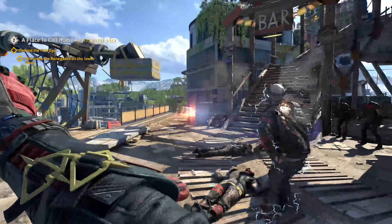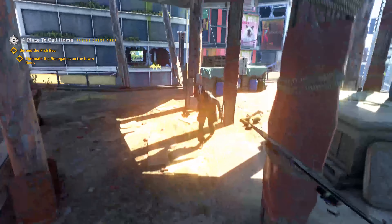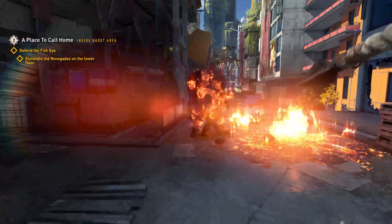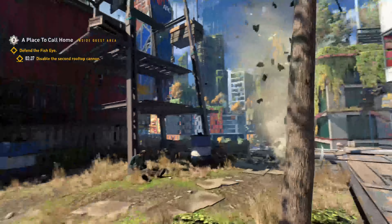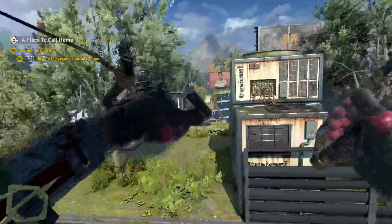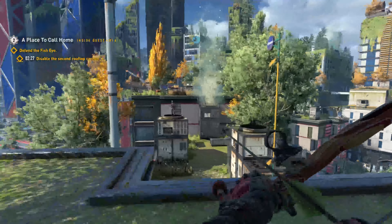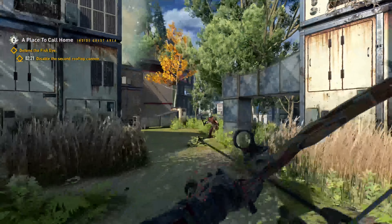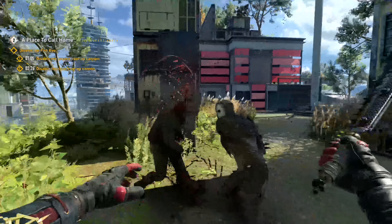Now this might be a bit of a hot take, but because we're solely looking at the combat right now, consider the following: the floatiness is a positive for combat. A lot of the Dying Light moves — the classic moves and the ones they're introducing — include the parkour. You've got your drop kicks, your falling attacks, a few varieties. The floatiness gives you more time to assess the layout of enemies on the ground, choose what move you're going to use, and aim it. If we completely ignore the feel of the parkour and we're just talking about dealing with a group of enemies, it's a positive.